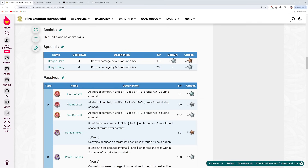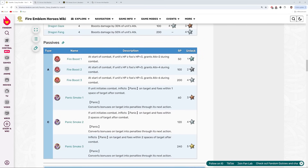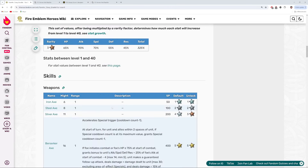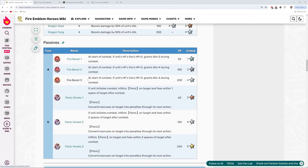As far as passives go, we have Dragon Fang as her special. We've got Fire Boost 3 and then Panic Smoke 3. Nothing too crazy here as far as fodder is concerned. Panic Smoke 4 is decent enough of a level 4 skill. And then Fire Boost 3 — the level 4 boost skills, the Gold Border ones, are pretty good, especially giving her HP up 5 to raise her HP even further. So that's probably what the thought process was by giving her that.